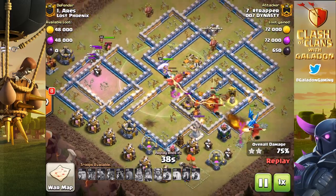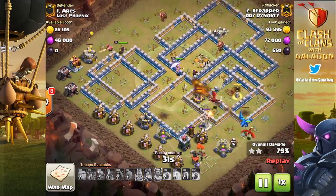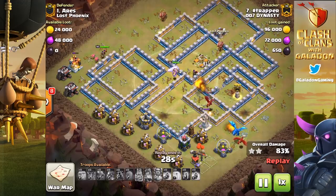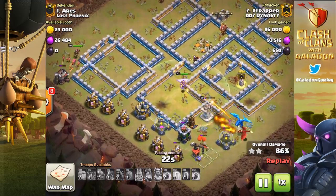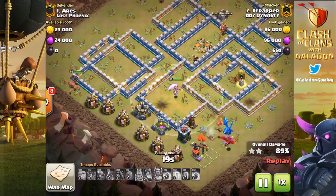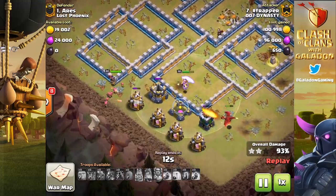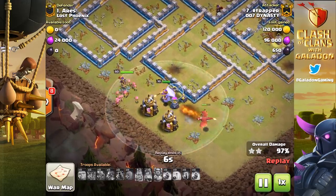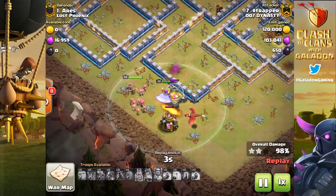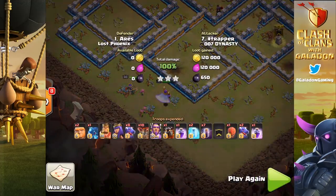Nothing stops the bats from clearing out about a fifth of the base. Archer towers, air defenses, teslas — this entire area absolutely annihilated. The bat spells even took down a wizard tower because there were so many of them. Aries will definitely be changing his base after this. Sometimes it's just a matter of moving one defense — having a multi-targeting inferno next to the only splash damage in one area lets an attacker drop one freeze, one rage, a bunch of bat spells, and wipe out key defenses.